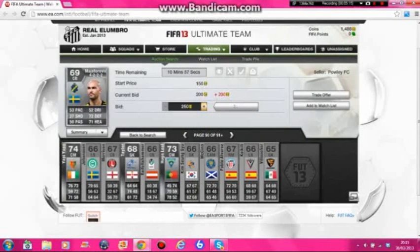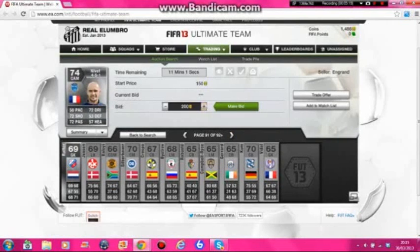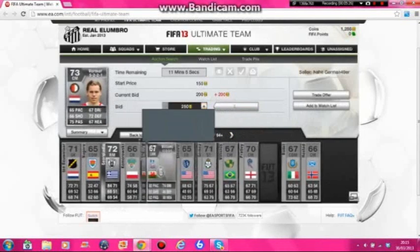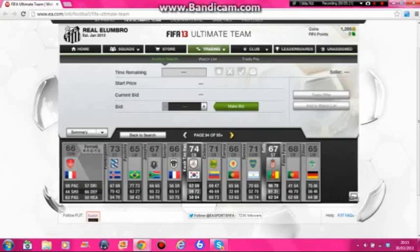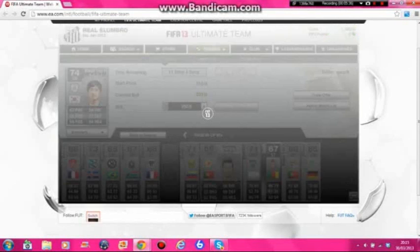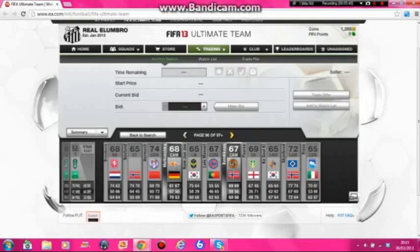I'll do another trading method that I like and upload that shortly after I've recorded it. It involves buying bronze packs — the 400-coin ones — because when you get contracts or fitness cards you can sell them, and you can sometimes sell the players themselves. You can sell them back for just 1,000 coins.